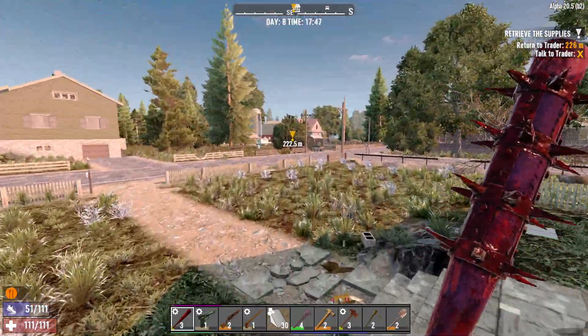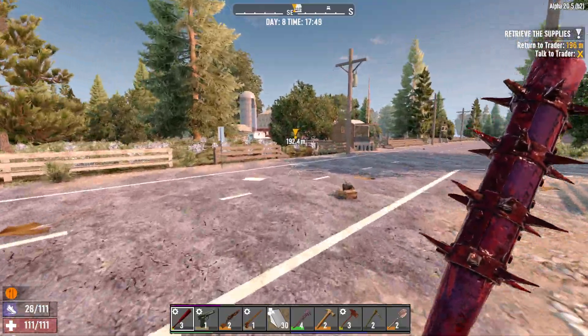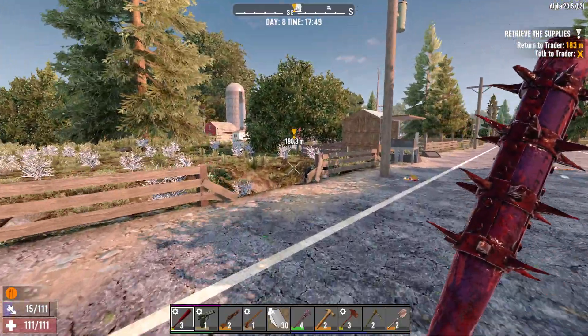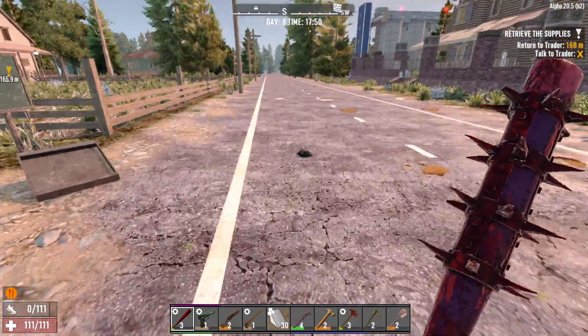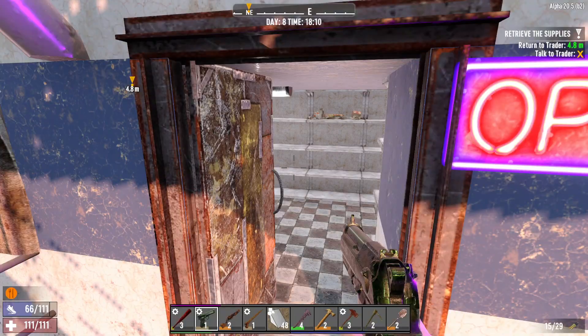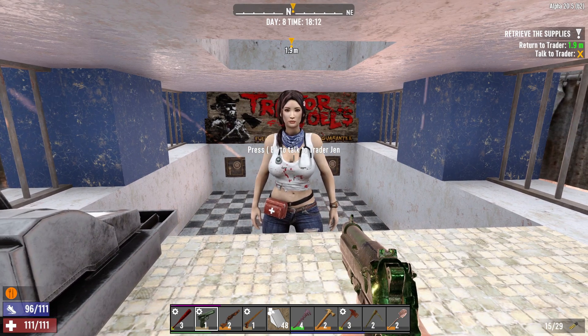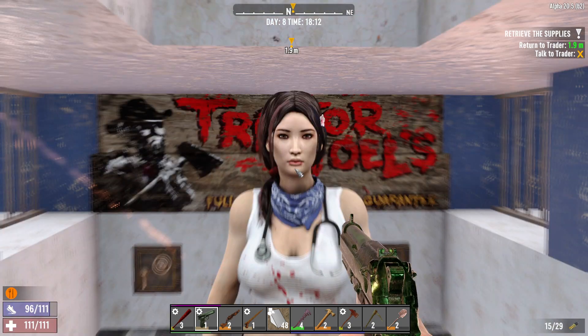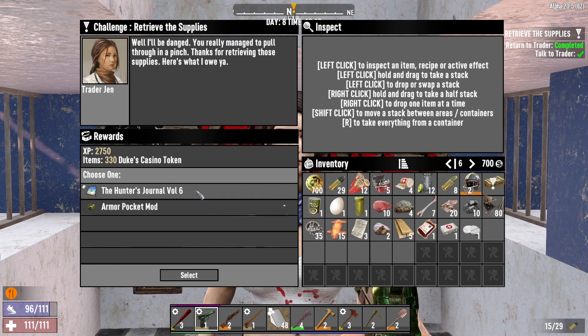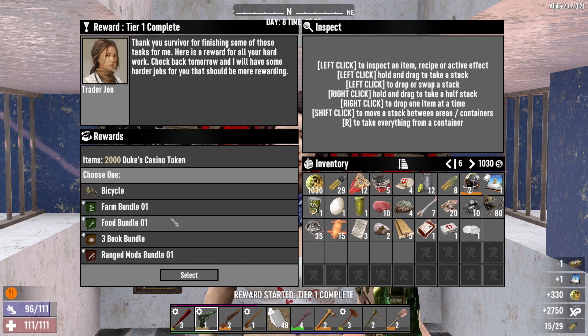Let's head to the trader — hopefully we make it before she closes, so we can claim the reward, go home, pack our stuff away, and tomorrow hopefully finish tier one for the trader quest. Please give us something good. The trader said she has the best selection of medicine in the wasteland. Tier one complete! We did not have to wait until tomorrow — that's amazing.